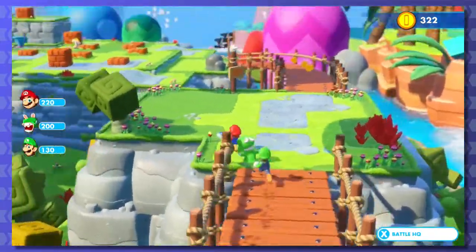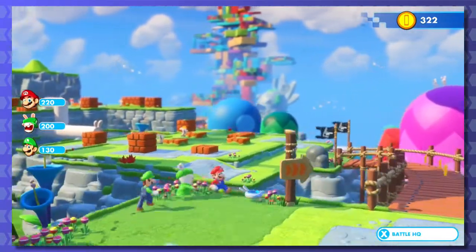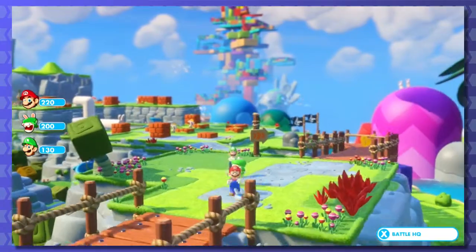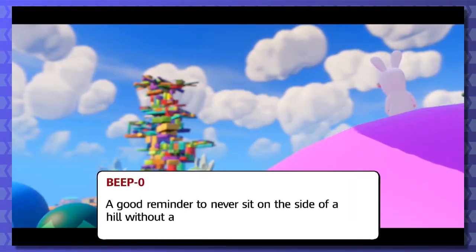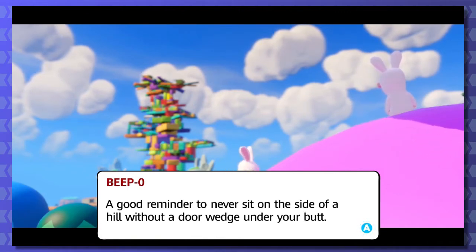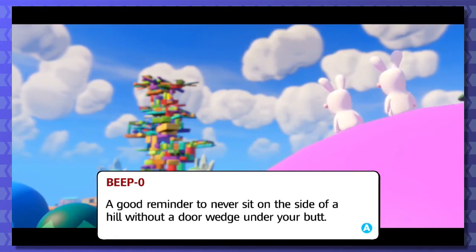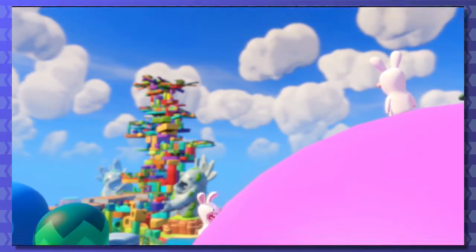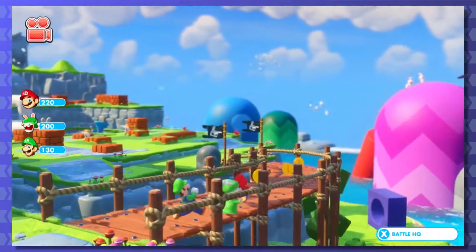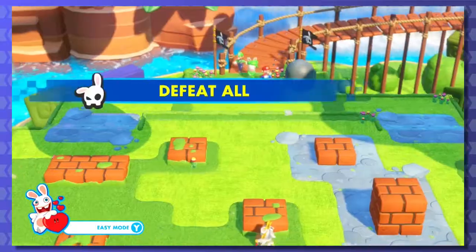World 1-6: On the Bubble. It's a pun - a pun on 'on the double.' Do you get it? Puns are super unfunny and not clever. A good reminder to never sit on the side of a hill without a door wedge under your butt. What? There he goes. Legitimately hilarious. Alright, let's do this fight.